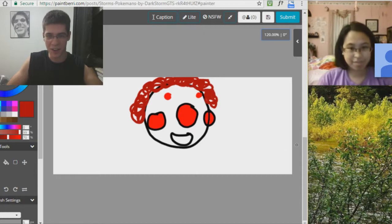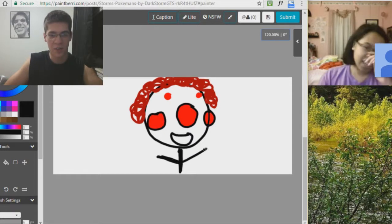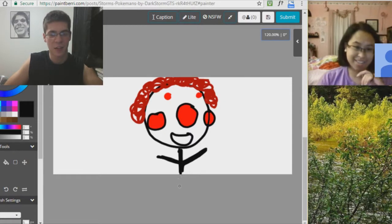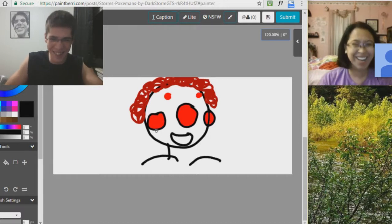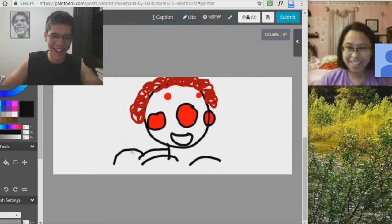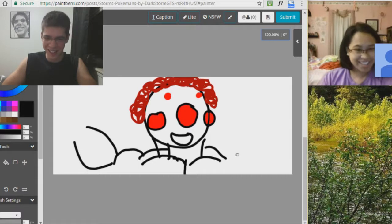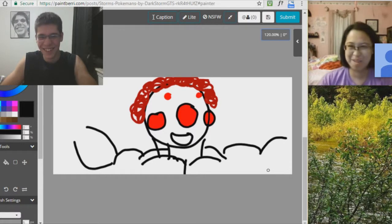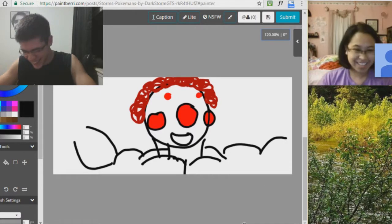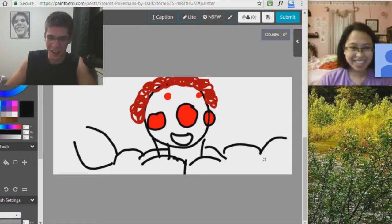I forget what this Pokemon was named already. Just give me a hint — what kind of Pokemon is it? What powers does it have? It is a rock ground type. It's a rock ground type — very strong. Okay, so we're gonna give it huge biceps here, straight out of Dragon Ball Z. What are you doing to this poor baby? We'll give it spiky red hair, because it's Super Saiyan Clown.